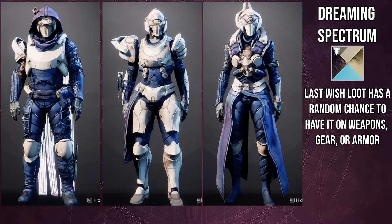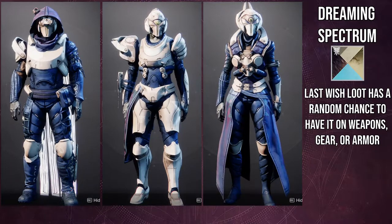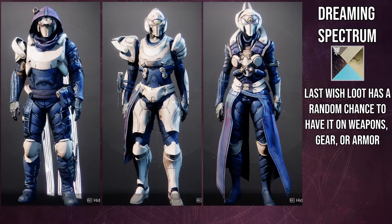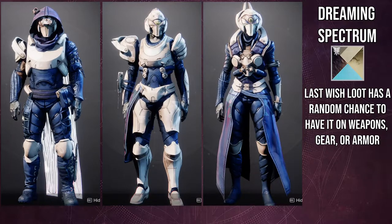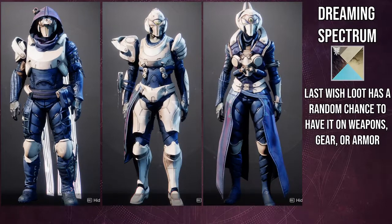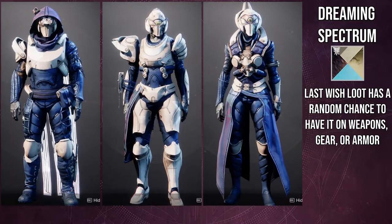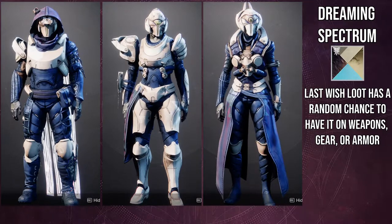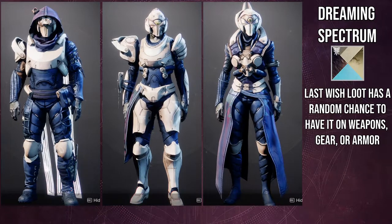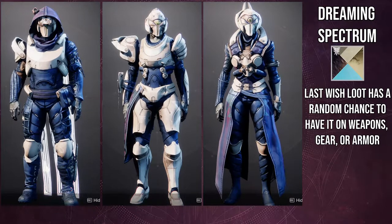Which goes to my next one — Dreaming Spectrum. This one is really good because no matter what plate armor you're wearing, whether it takes off-color, secondary, or main colors, it will always stick to that bone color. It ignores all of the armor's color choices and immediately just goes with the bone color. So Titans, if you do want to rock these boots but they're becoming too hard to shader, Dreaming Spectrum is gonna be the one you want to use because it goes well with everything.